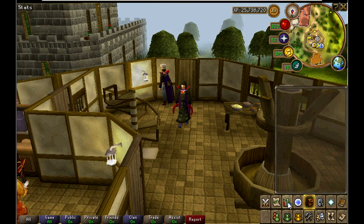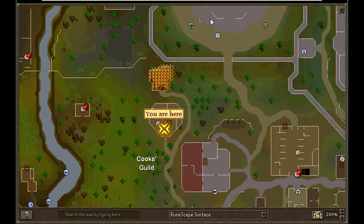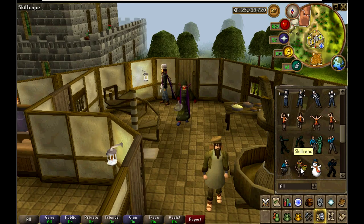Once you hit level 99 cooking, you're going to want to head over to the head chef in the Cooking Guild, located southwest of the Grand Exchange. Then all you have to do is talk to him and he'll give you your cooking cape. Congratulations.